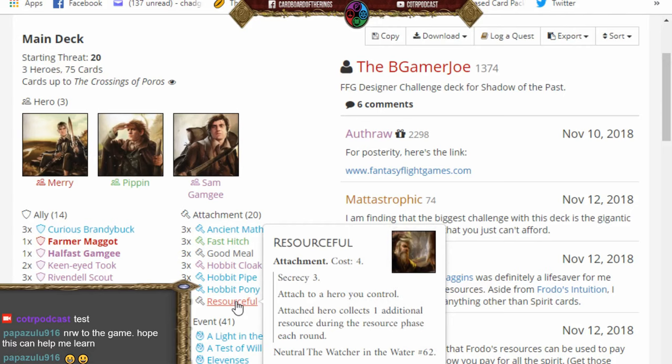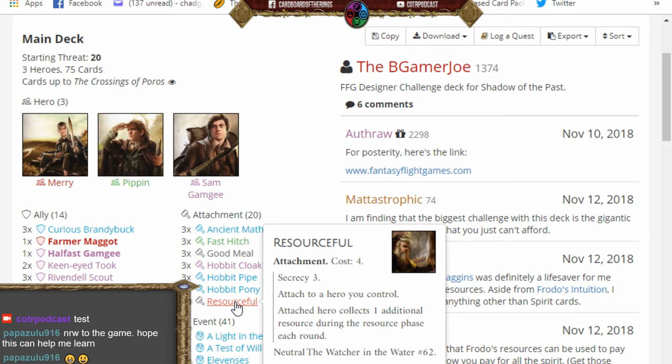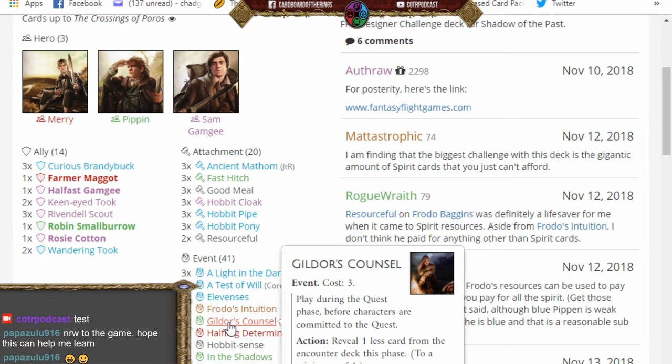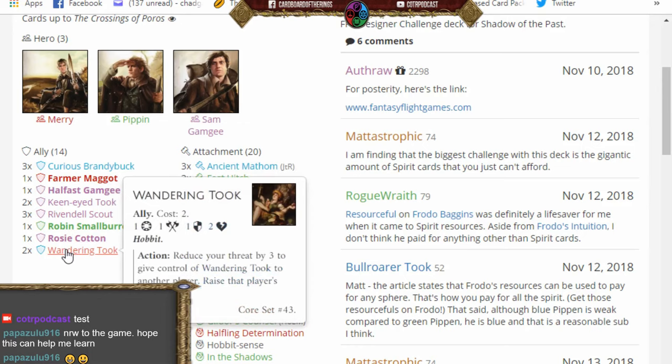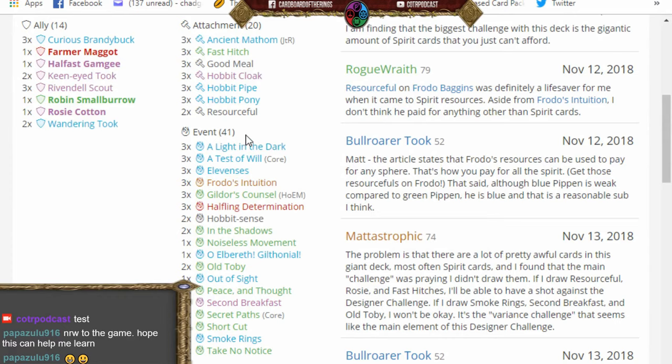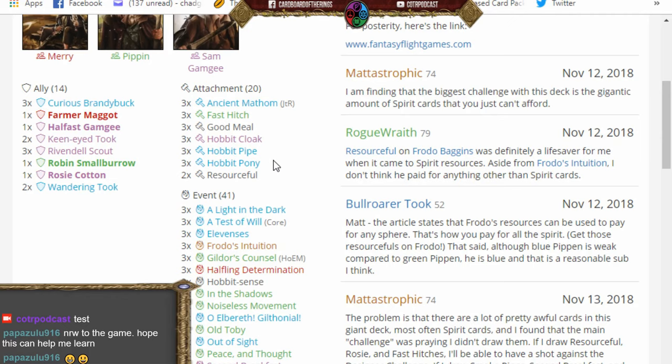I have the deck here — thanks to Joe for putting it on RingsDB. Resourceful is key; I'm hoping to get that on Frodo on turn one to collect an additional resource. Good Meal reduces the cost of events like Gildor's Council, which costs three, down to one. This is not a strong combat deck — you have to build up your board before tackling anything nasty.